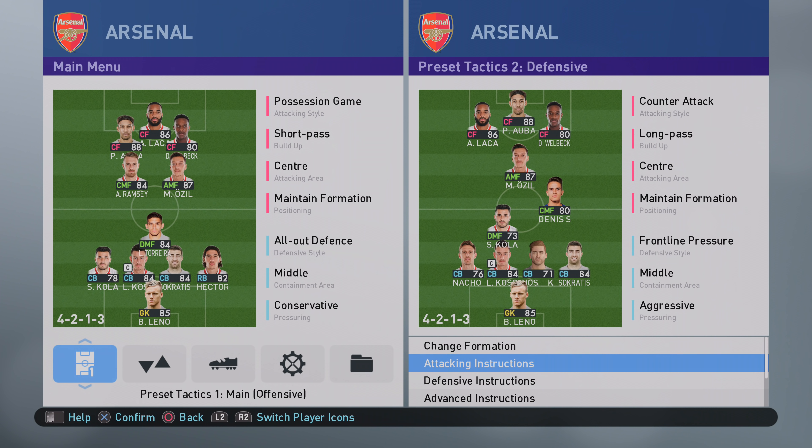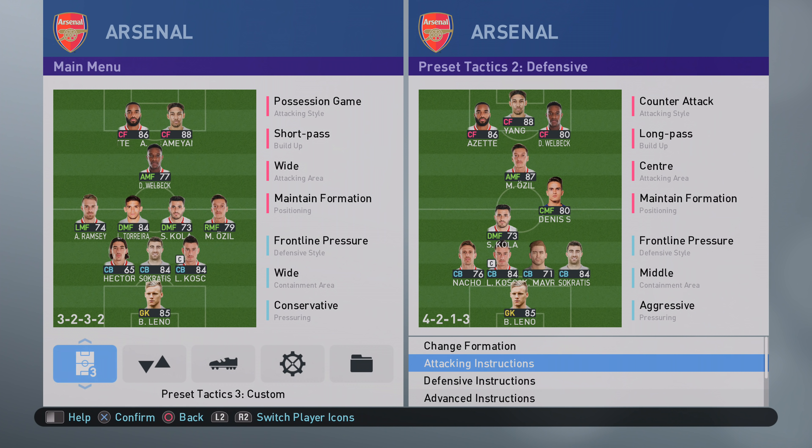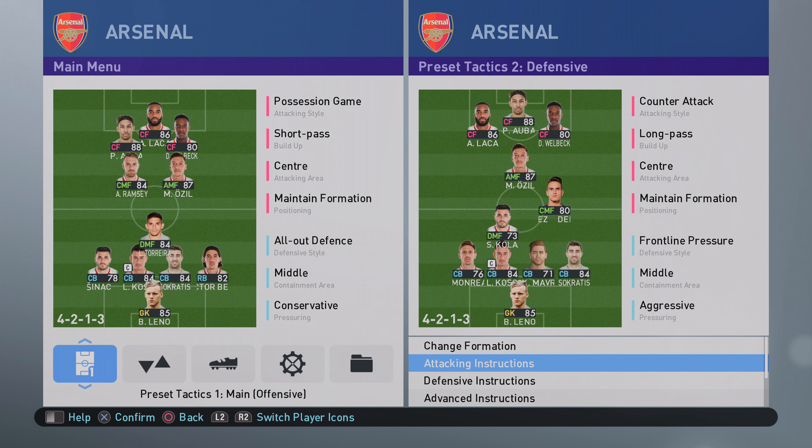Eterito went straight back to his formation, but he forgot to change his pass assistance back to 3 — maybe he forgot, there was a lot of pressure. There was a long pause in the game at 1-1 that seemed to rattle Eterito — he was pointing and it looked like it was getting under his skin a little bit. He went back to the same tactics with counter-target on Welbeck. It was literally just a formation change and then straight back.